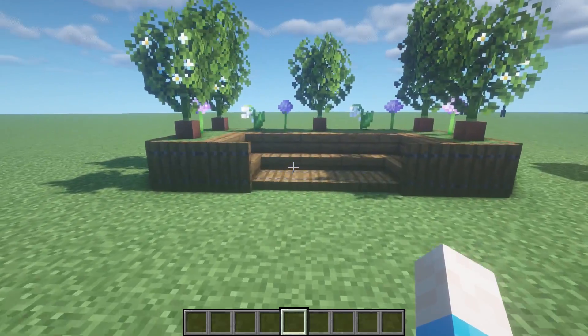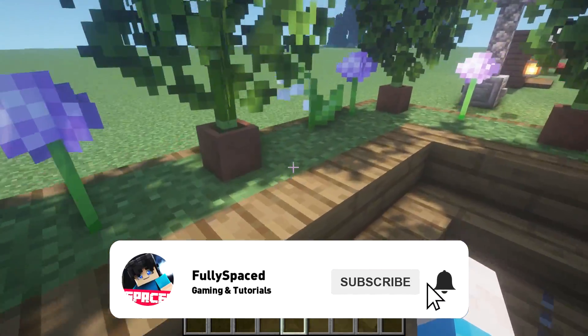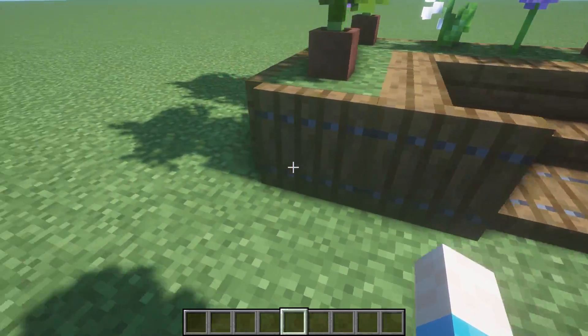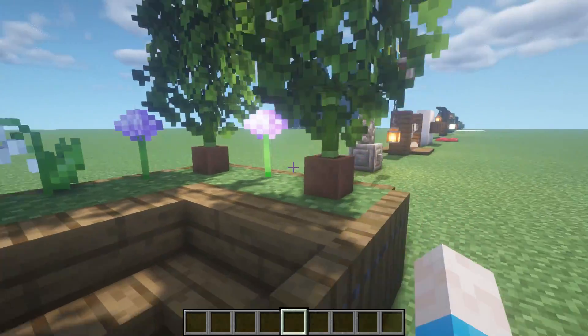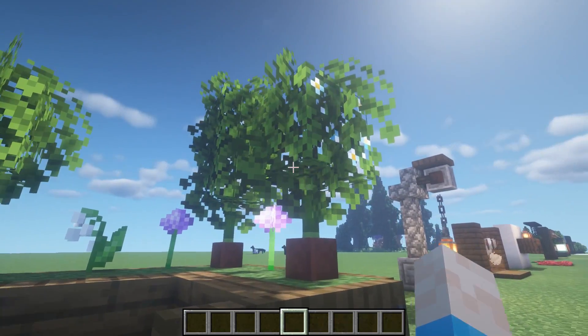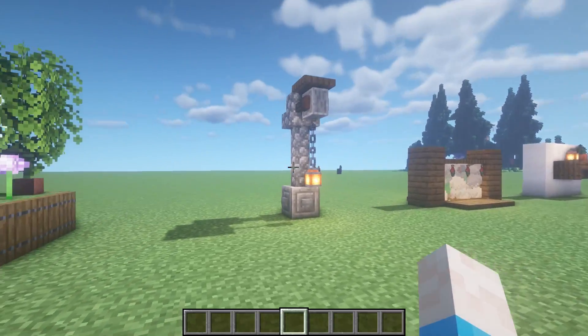Starting off with the first one: place a few grass blocks around the back, then in front of those place stairs that curve around, with trapdoors on the bottom surrounding it. You'll get a nice little garden area where you could sit outside. I've got pots with bamboos and leaf blocks on top — I'm using the Germ's Better Leaves resource pack, which is why they look so bushy. Then just put some flowers around the edge.